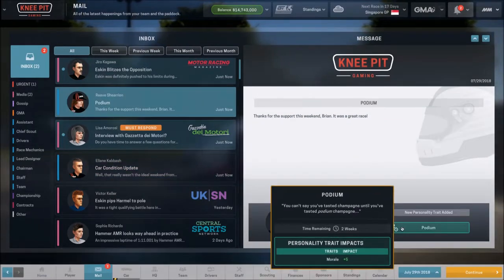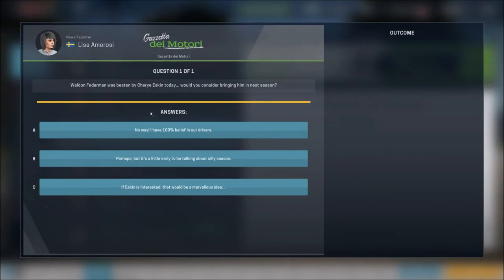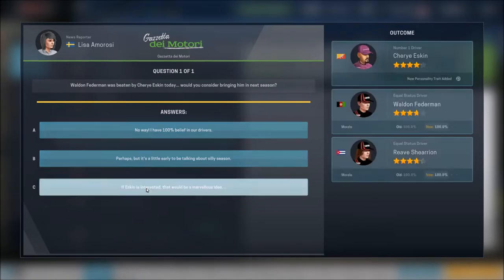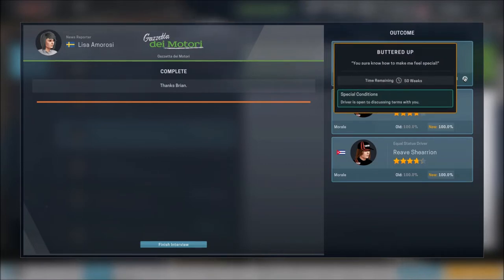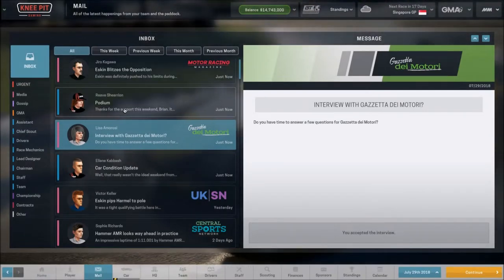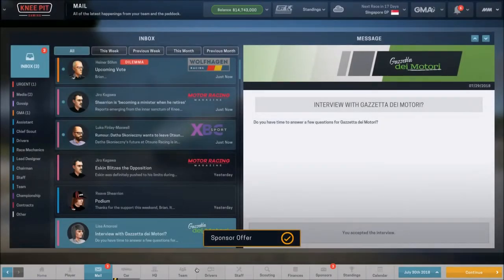We're going through our normal emails — a little morale boost. We've got an interview asking if we'd consider bringing in Eskin next season, since most everybody has been beaten by him all year. We'll go ahead and say yes to that. I imagined that would hurt morale for our two existing drivers a little bit, but it gives us the 'buttered up' trait for Eskin, which enables us to discuss terms with him — though with this being the last planned season, I'm not really going to pursue that.